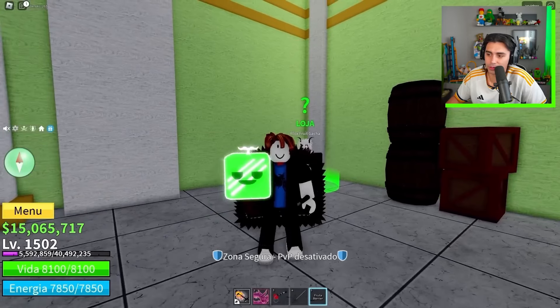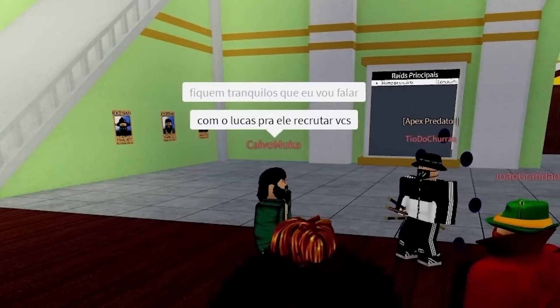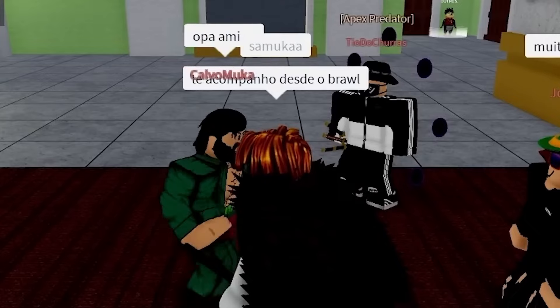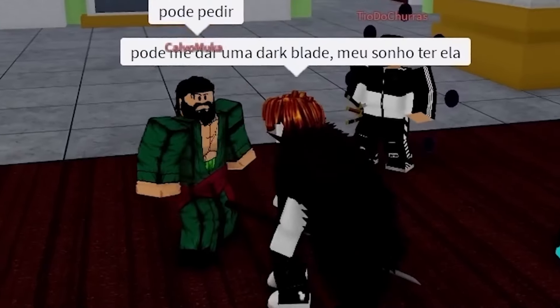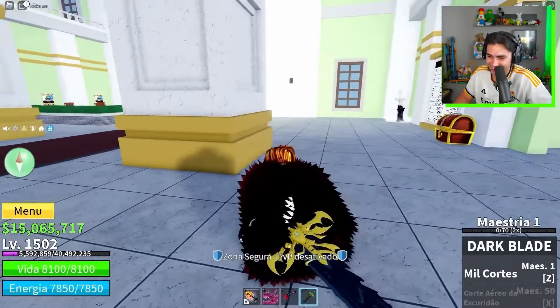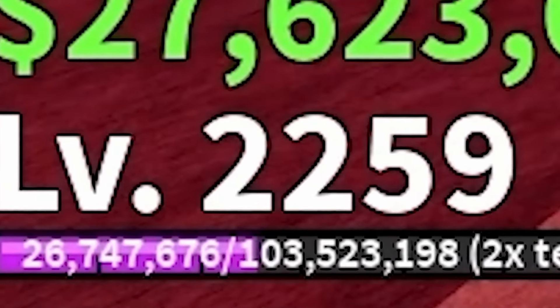By the greatest coincidence, I got into a public server that Samuka was on — he was talking to two subscribers, and I pretended to be one of them. I told him I'd been following him since Brawl and asked if I could have a dark blade as my dream item. Samuka gave me a dark blade as a present — I can't believe it! He didn't know I was Lucas. Now I know: if you see Samuka in a public server, just ask him for the dark blade and he might give it to you.